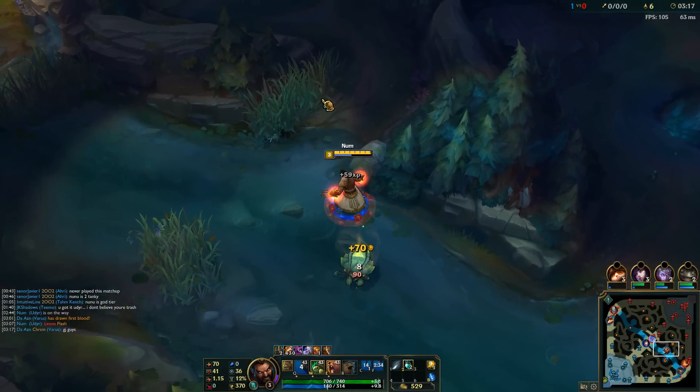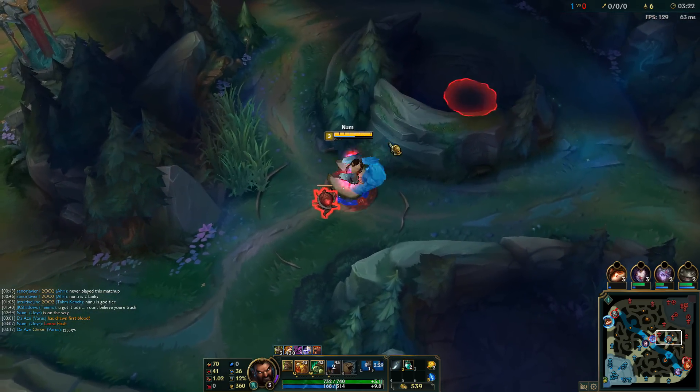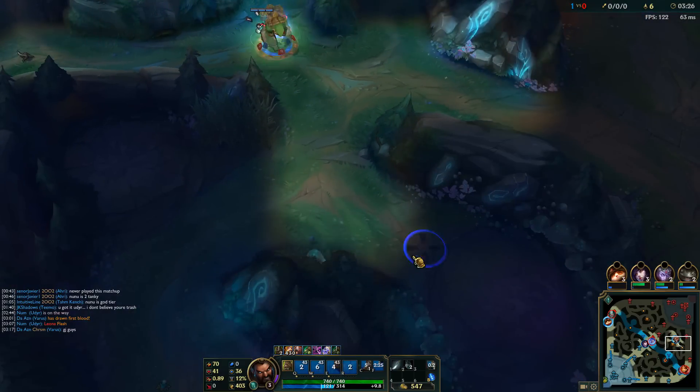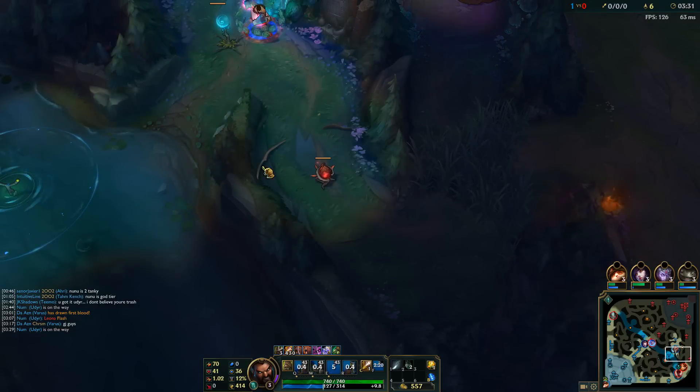Take out the Scuttle. One Bear stance auto, one Tiger stance auto, and one Smite is enough to kill the first Scuttle Crab. Since mid isn't very pushed, let's try to invade, but wolves are already gone so let's just leave a ward over here. We can see Lee Sin in bot lane, so let's run down there.